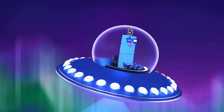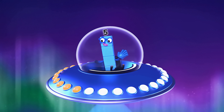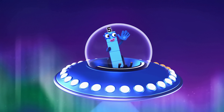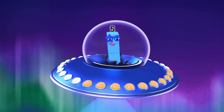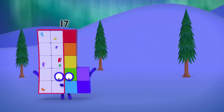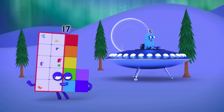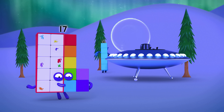I think I've got the hang of it now. The twos factor beam divides you into twos and my factor beam divides you into fives, but only if there are no blocks left over. What can I say? There's just no dividing some people.